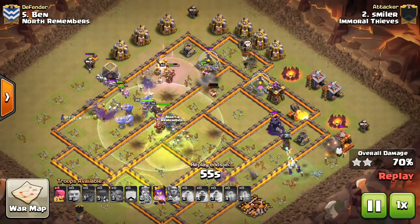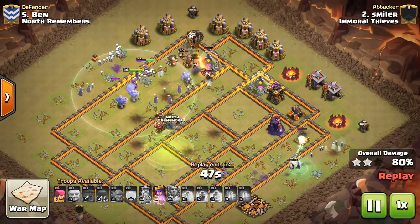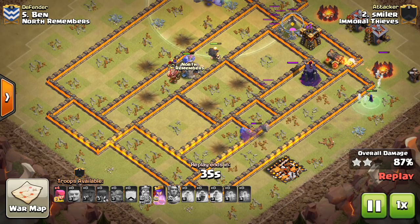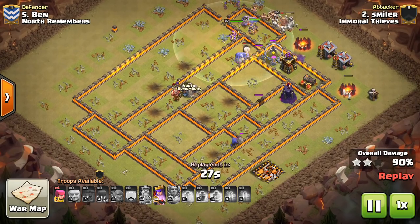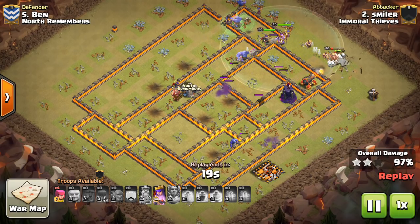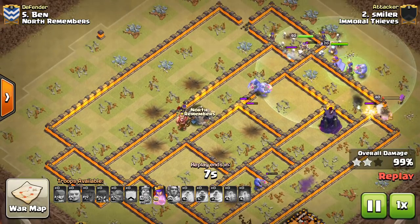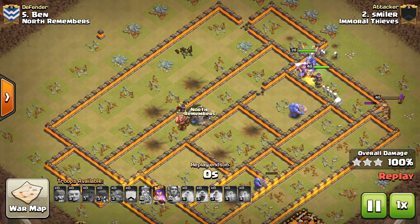Typically something will get that Inferno Tower taken out — I think in this case it was the warden that finished it off. Then look at that, a few balloons. That's a great touch that's often overlooked, but it could make or break the attack. Look at how this base is set up — the compartments. The way he attacked this base was perfect because this line of walls here and this line of walls here kept all his troops inside the base. You don't want them spreading out. You want your main force to stay inside the base and stay concentrated. That way the warden's ability is going to be able to take care of everything, and the rages will be able to cover everything.